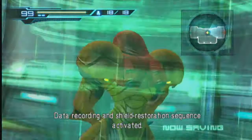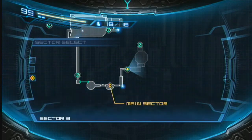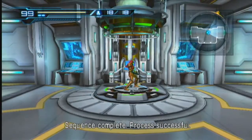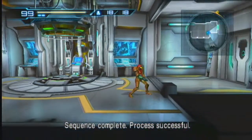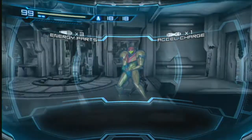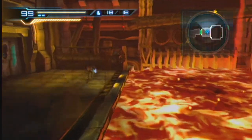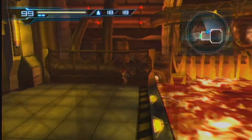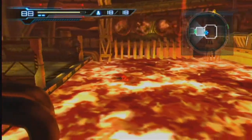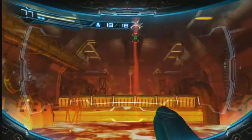We can probably go to the next save point. Unless you guys like shorter videos — let me know if you like the videos to be shorter or longer, because I can really do whatever. How many energy parts do I have? I have three, so I need one more energy part and I'll have another full energy tank. There's a grapple beam spot, but Adam doesn't want me to use my grapple beam.